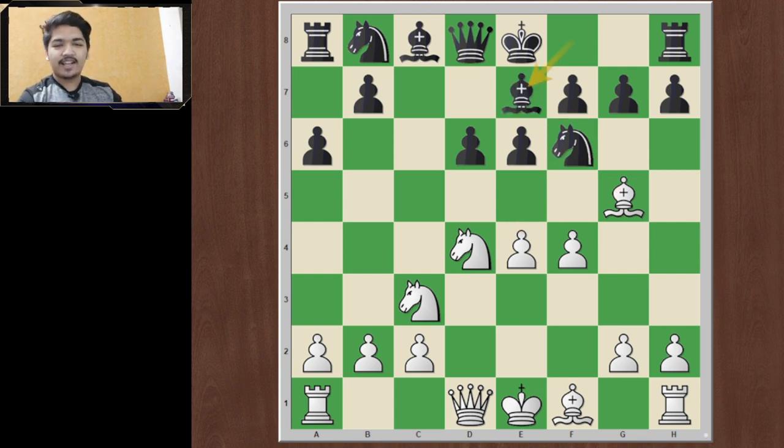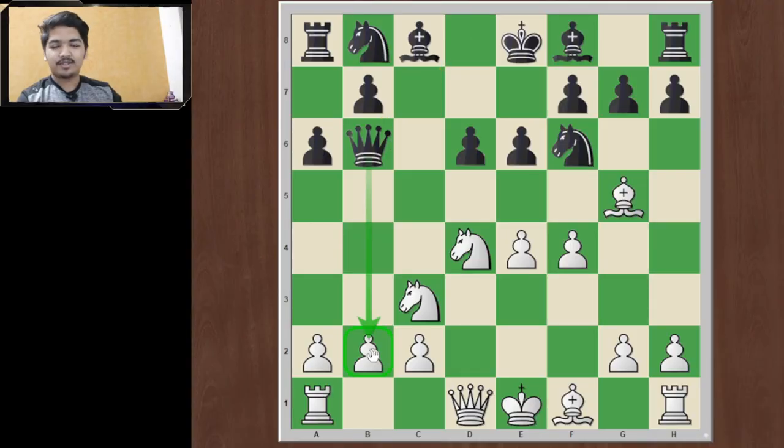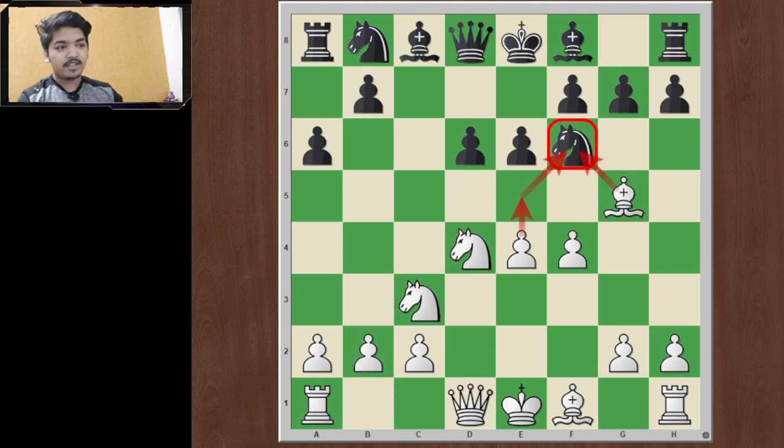After f4, black has three major ways to play. The first is the main line — bishop to e7 — which we'll look at last. The second is queen to b6, known as the Poison Pawn Variation. Black's idea is simply to take the b2 pawn and escape the deadly pin. I say do not protect it — give up the pawn. White plays queen to d2, black takes, rook to b1 attacks the queen, queen goes to a3. White's idea is then to play e5 or f5 in the center, since most white pieces are developed while black's queen is the only active piece.